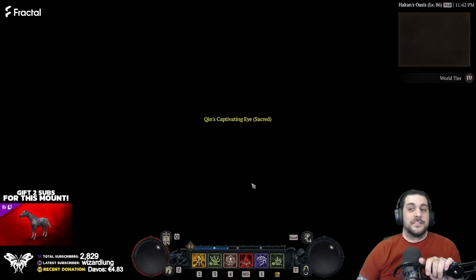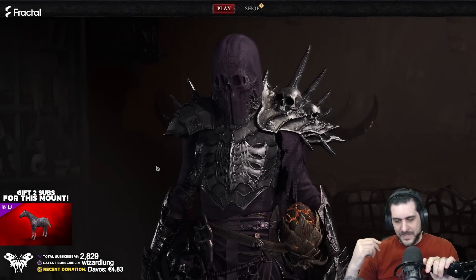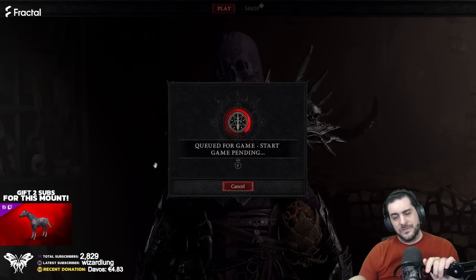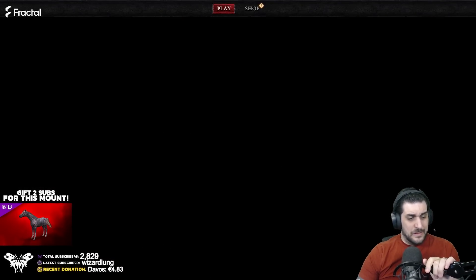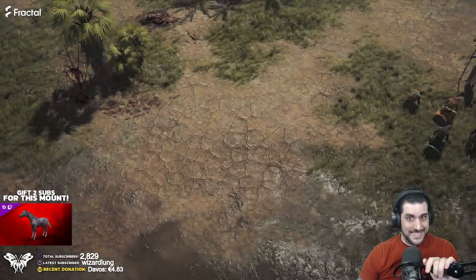One thing to point out: the item level requirement is based on your character level, which means if you're level 60 doing this, the item would be required level 60. The item power is based on the world tier, which means that if you're doing this in World Tier 4 at level 60 and you're able to do it, you can drop an 845 item power end-game item at level 60 and use it. It's absolutely disgusting.